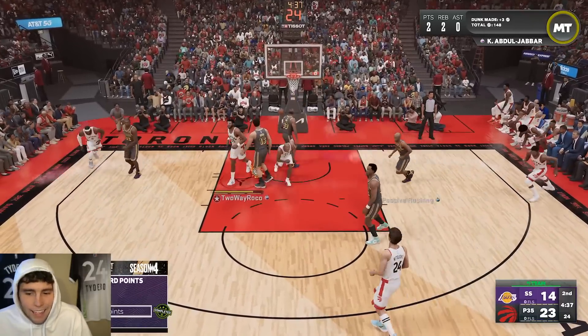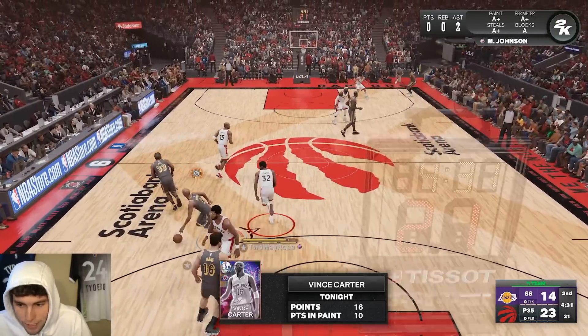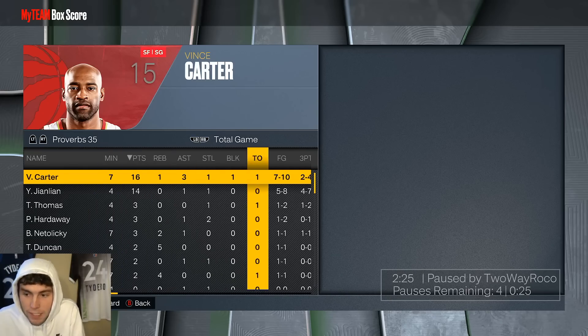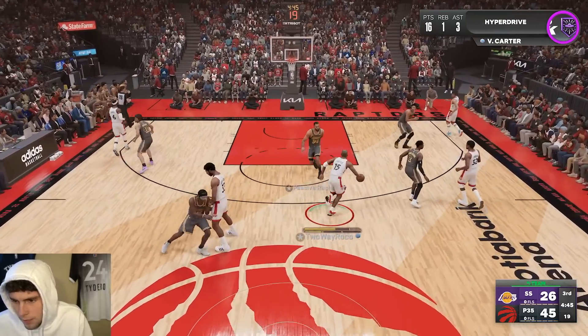The thing I like about Vince is his standing dunk is so tough. The difference between him and Dr. J is you've got to respect Vince's ability to come off a screen and let it fly. Halftime buy score for VC looks pretty good and we're up 20 — he can be that primary option offensively.